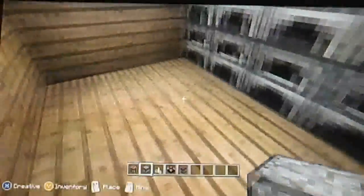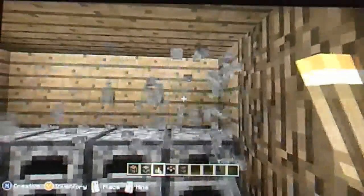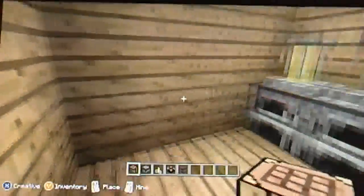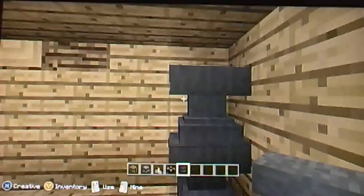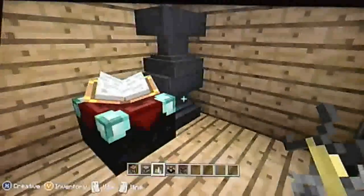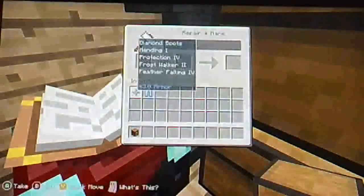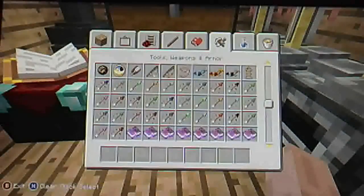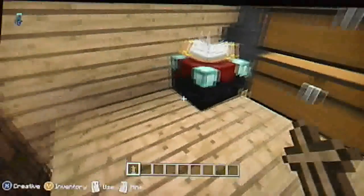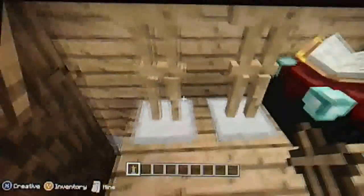I'll just place a wall of furnaces, and we'll definitely need armor stands. Because anvils break and fall kind of like sand and gravel, go ahead and place your crafting table and then place some chests so that you can reach your anvil.